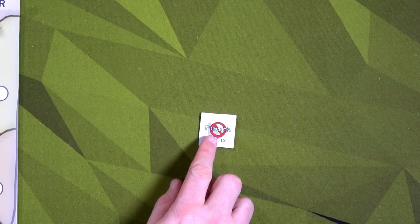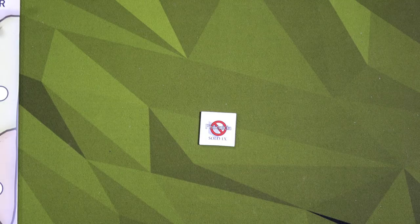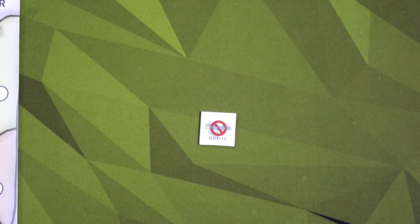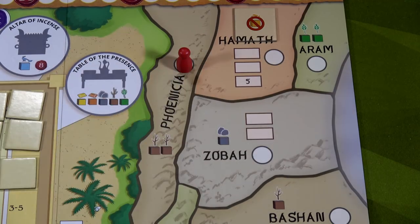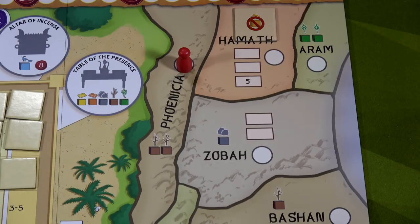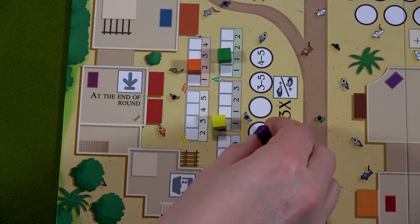Jeroboam responds by going to Phoenicia. You see it has a solo 1x marker — that means I'm never putting that token back into his bag. He goes there one time and that's it. Phoenicia has two wood, so I grab two wood for him. The reason he won't go there again is because there's no place for him to put a custom house, so he goes there one time in the game.